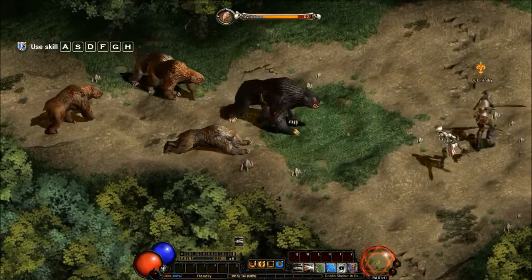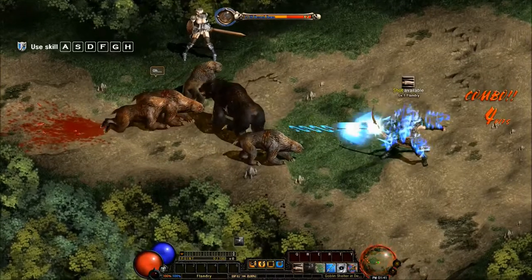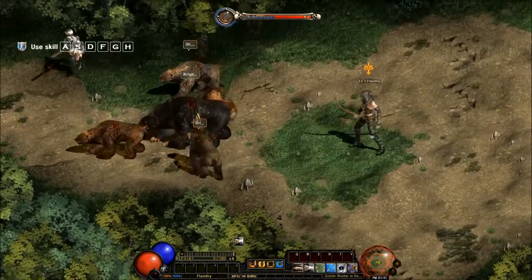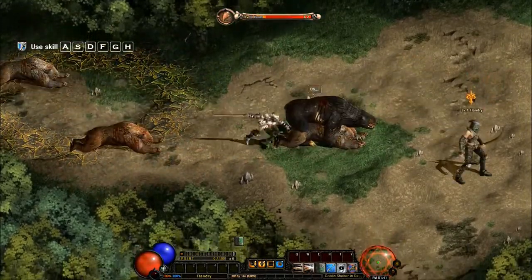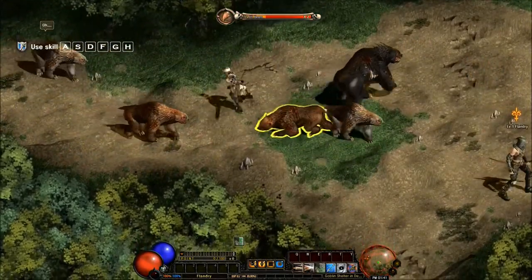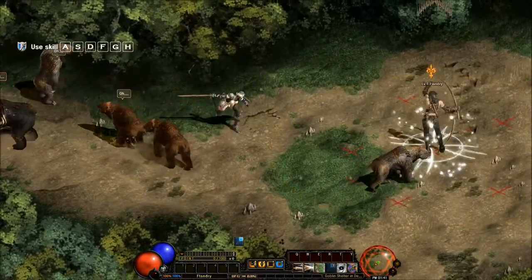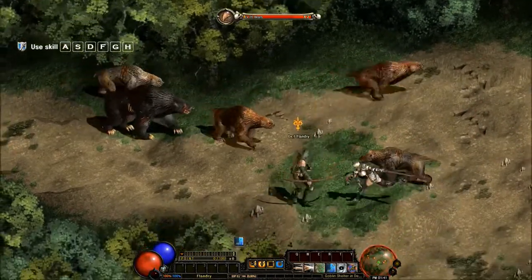All right, they're attacking — now I have a chance to try out my different skills. Okay, that one fires a green arrow that I can fire a bunch of. That one's a big blue shot that punches through multiple guys. And that one's a big spread of arrows that hit guys and then drag them to me, or maybe that was just because she hit them.